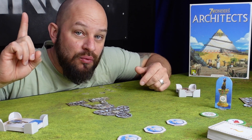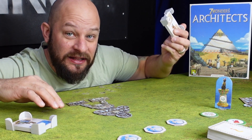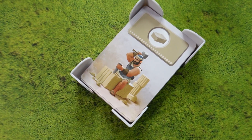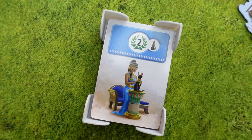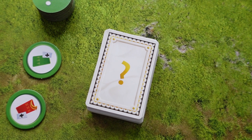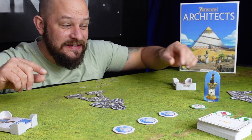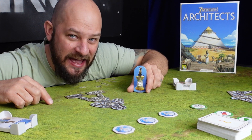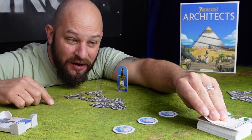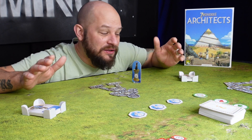During your turn you draw one card — either from the deck on your right, the deck on your left, or the one in the center of the table. The side decks are face-up so you already know those cards, but the center deck is face-down. However, if you have the cat standee, you may peek at the top card of the center deck before making your choice.